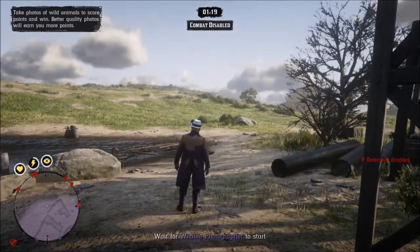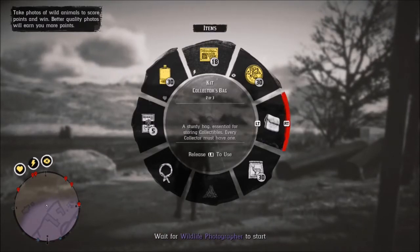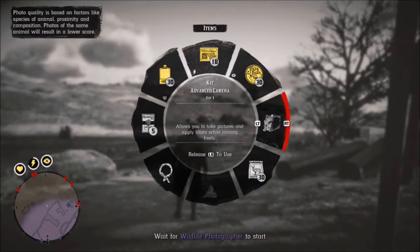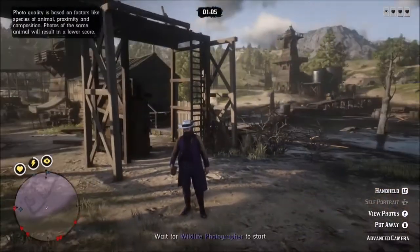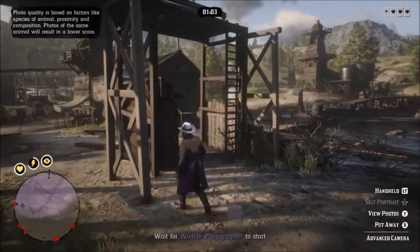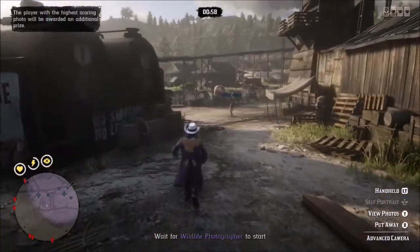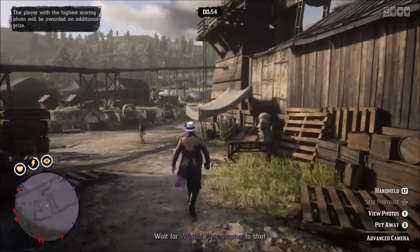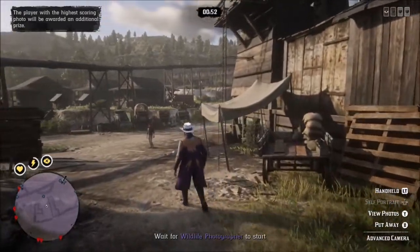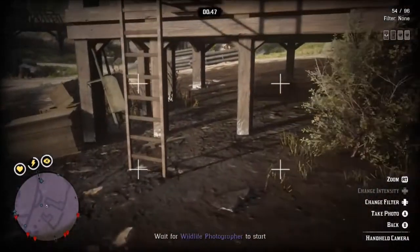So here we are with a little over a minute until this thing will start. I've got to get my camera out. I assume we're just going to kind of run around and take pictures of different animals. I've never done this before, so you are experiencing it the same as I am for the first time. I don't expect to actually win this because it's the first time, but it's part of the new naturalist role — it's one of the events you can get invited to.